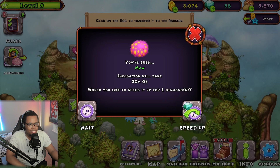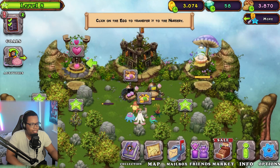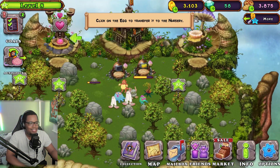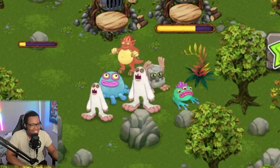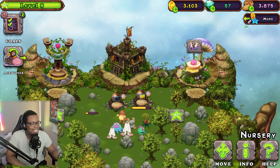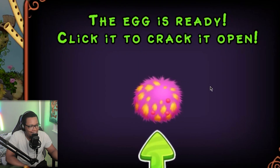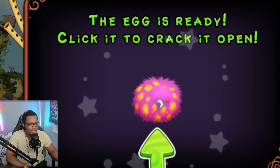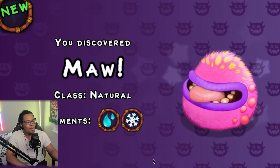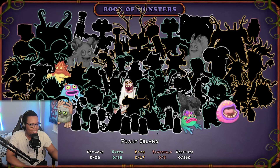Incubation will take 30 minutes — let's speed it up with a diamond. We need to place our second monster first, so let's finish placing him right next to his buddy. Now let's breed again and see what we get. We crack open a fluffy egg — we got the Maw! We saw that guy in the memory game. It's a water and ice monster. Look at all the monsters still left to collect!